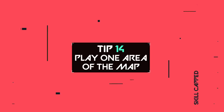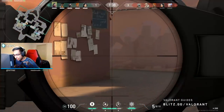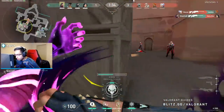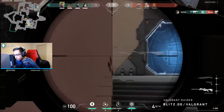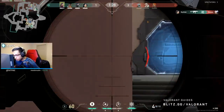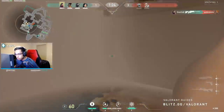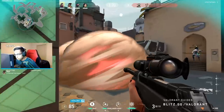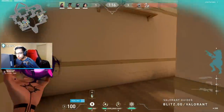Tip number 14: play one area of the map and master it. Different areas require different methods of play, so focus on one spot and learn how to play it to its full potential — all the ins and outs for both attacking and defending. This will give your team a massive advantage if that area is completely walled off by your play. Make sure you have a mastered spot for each map in Valorant, since map selection is random.